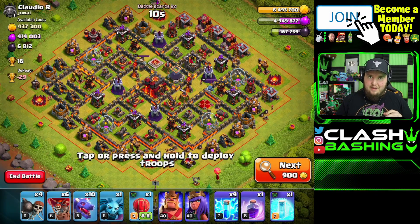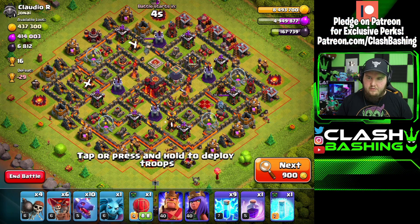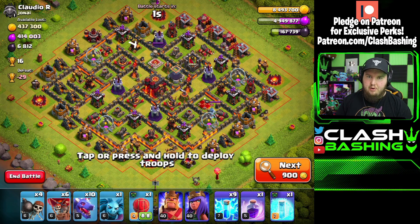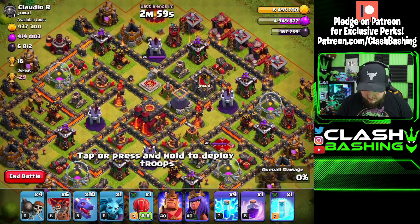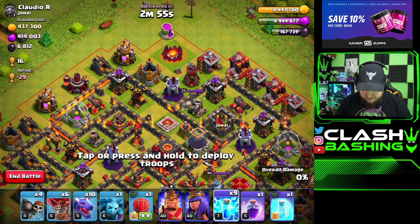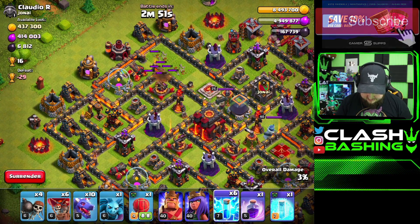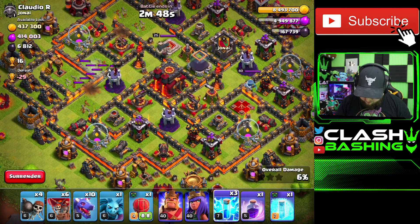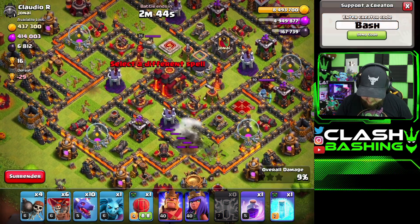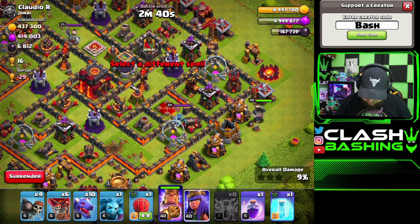Next up: Zap Dragons. We're going to zap out air defenses — air defense here, here, and here — leaving the one by the queen because our heroes will deal with that. Town hall 10 air defense has 1200 hit points; lightning spell does 400 damage, so 400 times 3 is enough to take those out. Now be aware of the sweeper location whenever you use any kind of dragons.